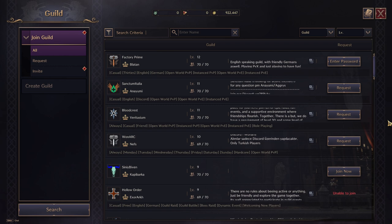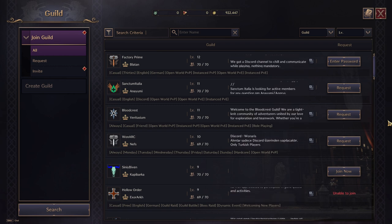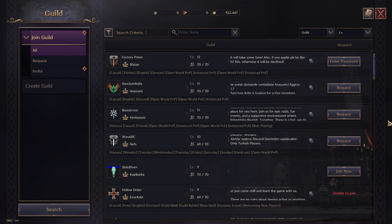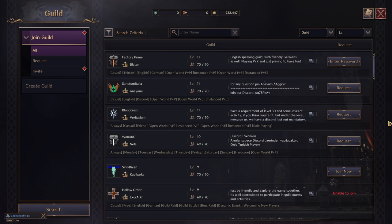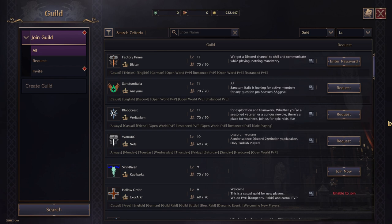Guilds provide a platform for collaborative gameplay, shared adventures, and tackling challenging bosses together. Additionally, Throne and Liberty features a matchmaking system for certain content types, accessible at player level 20, further expanding multiplayer options.